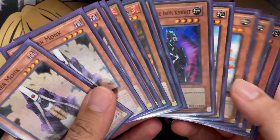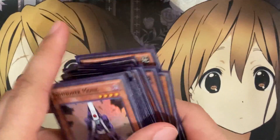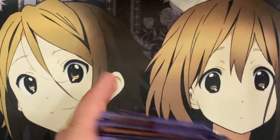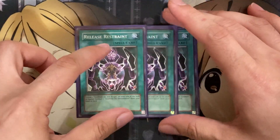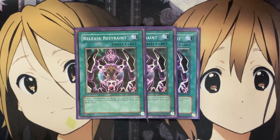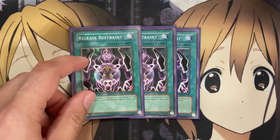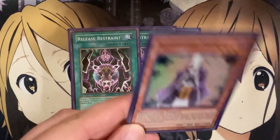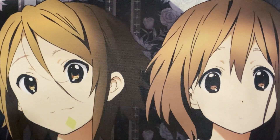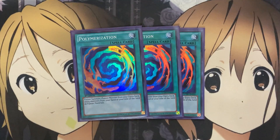That's it for the monsters. The play style is pretty straightforward: summon out Gearfried as fast as possible, benefiting from fusions into Guilty Gearfried or setting up Gearfried the Sword Master. For spell cards, I run three Release Restraint. I run more copies than Gearfried the Sword Master just so I see it more quickly in hand, since there aren't really any search cards for it. Once Gearfried the Iron Knight is set up on the field, just activate this card to summon Gearfried the Sword Master. Multiple copies in hand can at least be discarded for Summoner Monk's cost.